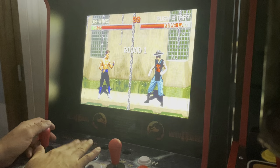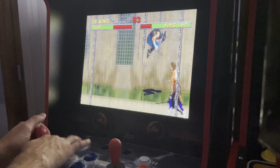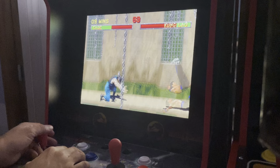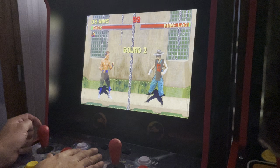Kung Lao likes to start with his teleport. If he doesn't, he will usually jump in. A lot of the time when you get close to him, he'll throw his hat. If he tries to jump kick and you block, he'll usually throw his hat. I'll knock this guy's head off.